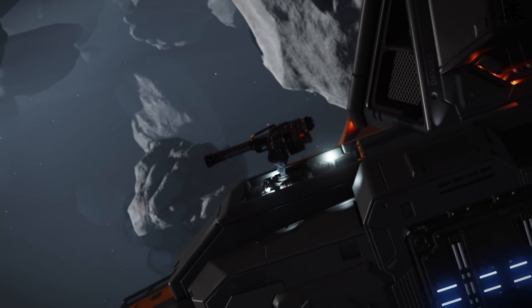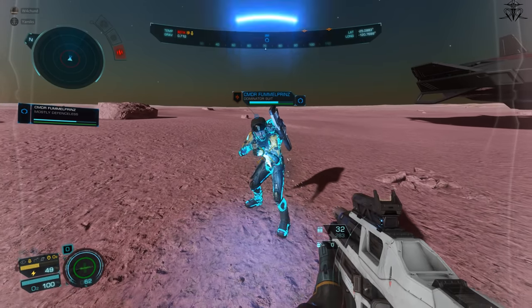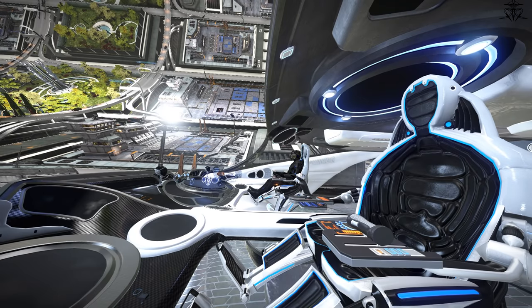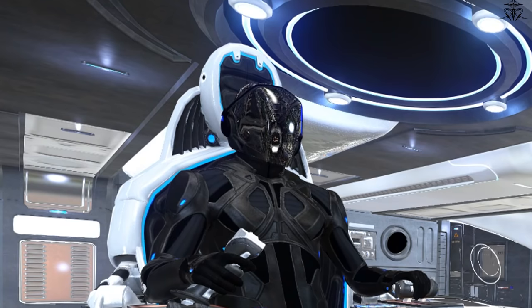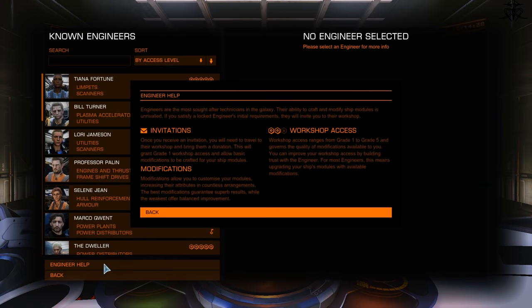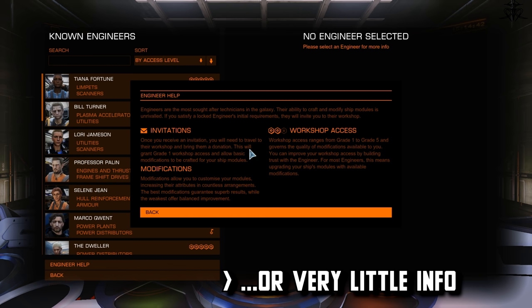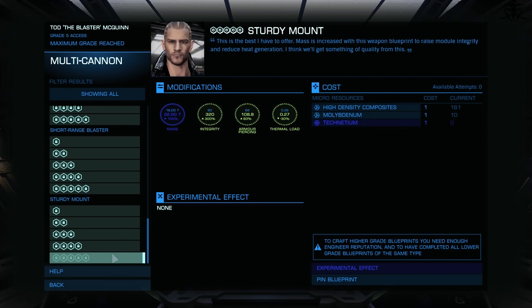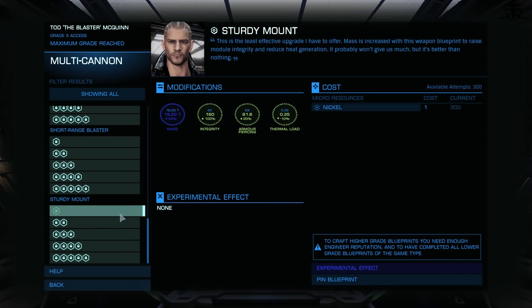So, despite my warnings, you decided to push forth. You want those upgrades. What do you need? Well, besides a whole month's stockpile of anti-depressants, and maybe a rope just in case, as it is with Elite Dangerous always, you won't find any information in-game on how to actually do or play anything.